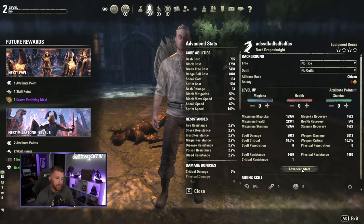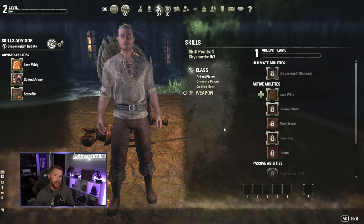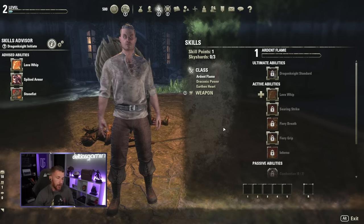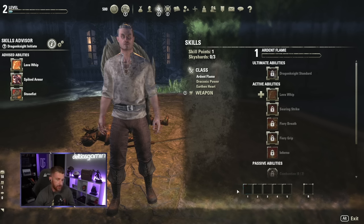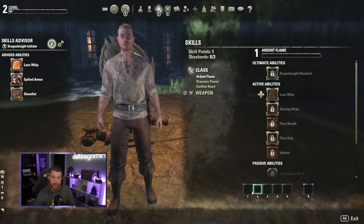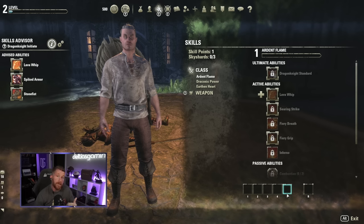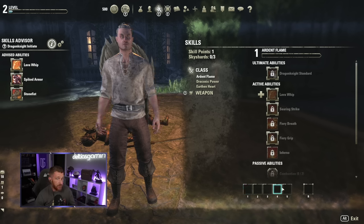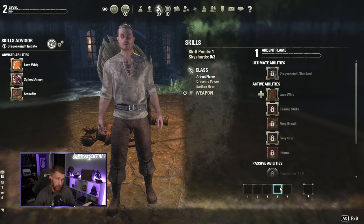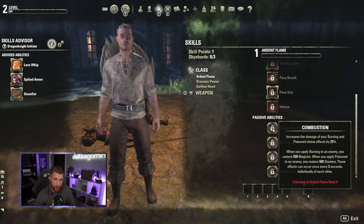I'll put one attribute into Stamina since we're playing a tank, then commit skill points. Skill points are very important. You have two bars, each with five slots and an ultimate. Your front bar is typically offensive, your back bar — once you get bar swap — is defensive or for buffs and survivability. Your character gets extremely powerful through passives, because you can only slot so many active abilities.